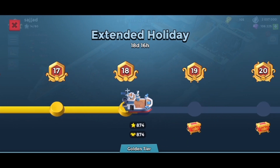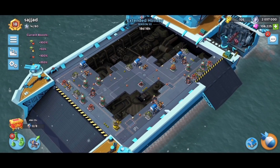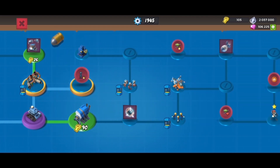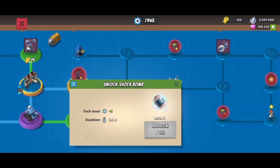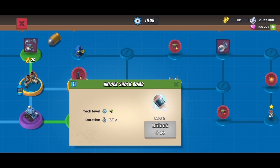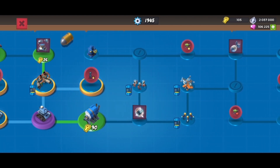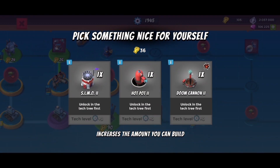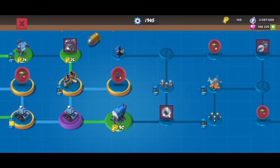We might fall out in the next few battles, depends really, but let's see. We're going to go into the next Endroom. I'm just going to collect the other chests so I have enough keys to unlock the shock bombs straight away. After that, I'm planning to go up the top route because this route has a prototype weapon.